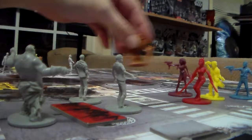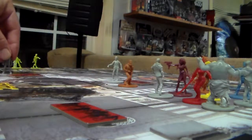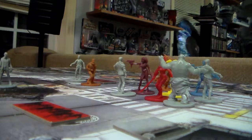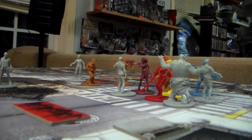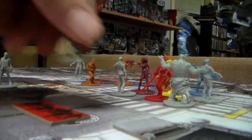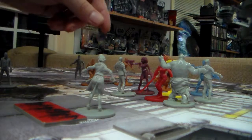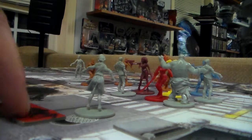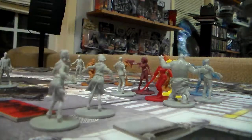Now it's the zombie's turn. Abomination moves there, all these guys move here, zerker moves here, this one moves here, and this one moves here. Now we have to spawn again — another berserker goes here, one regular right here, nothing on that one, and a sewer tile here and a sewer tile here — so let's put another zombie here and another zombie here.